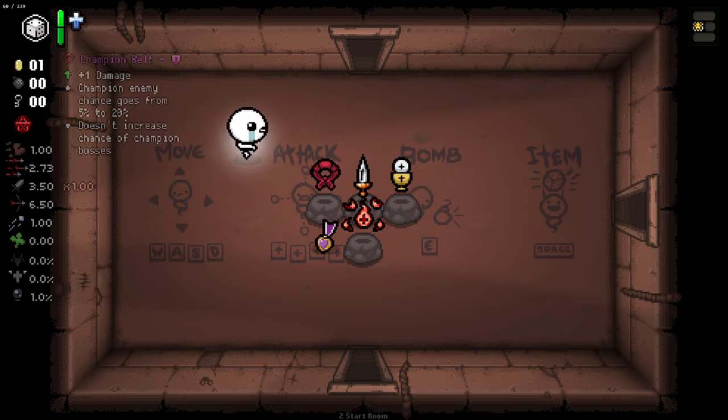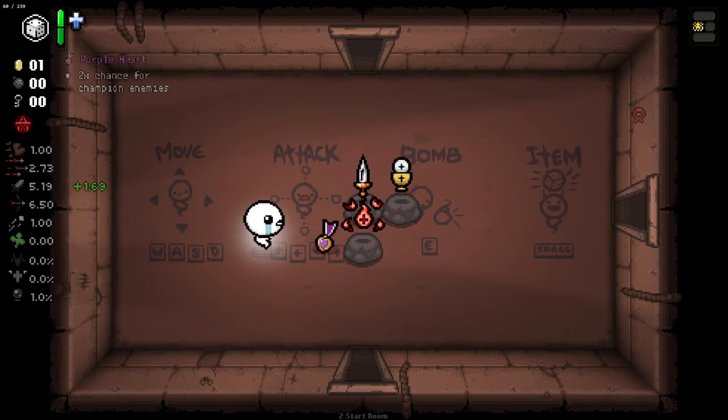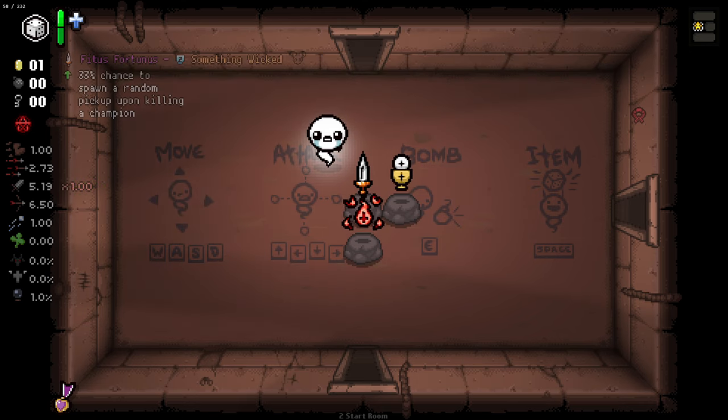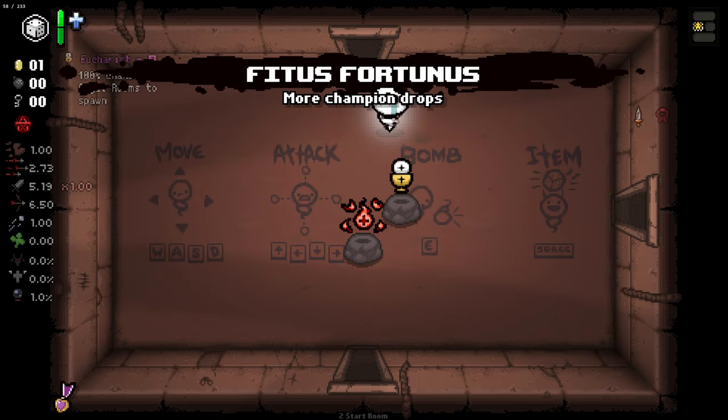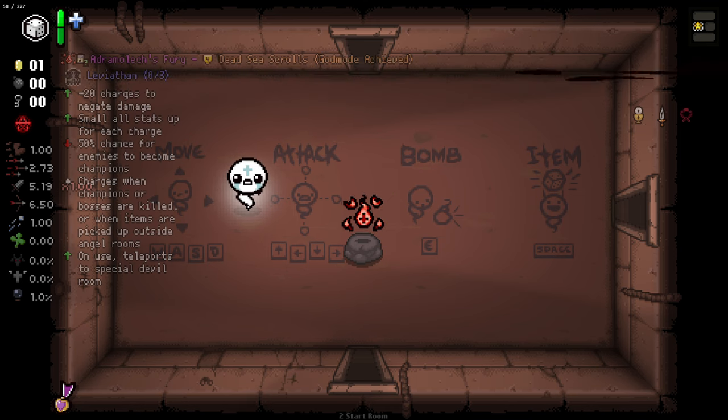We have the Champion Belt which is going to increase our champion chance and give us a bit of damage. We've got the Purple Heart which will also increase our champion chance. We have Fittest Fortunus from Something Wicked, which gives a 33% chance for killing a champion to drop a random pickup. And we have the Eucharist - you'll see why in just a moment.